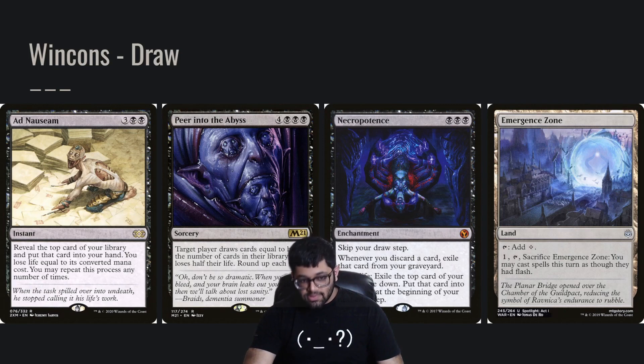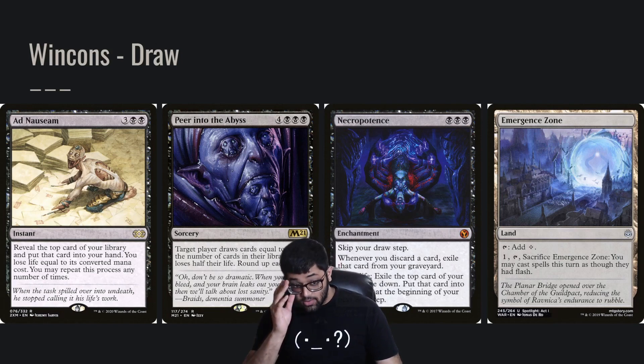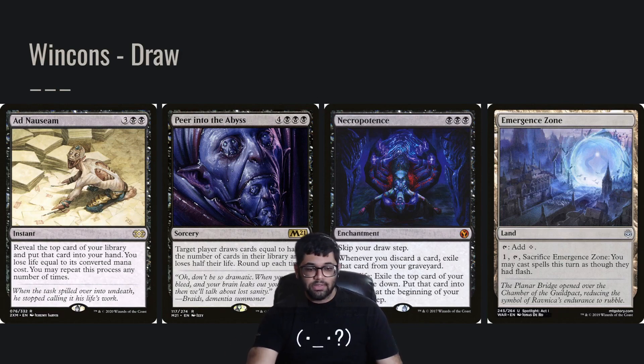Necropotence is really, really good in this deck because you can pay one life as many times as you want. So if you want your spells to cost five less, you can make it cost five less. You want to make your spells cost ten less and try to get off a big X spell, you can do that. Necropotence also combos with Emergence Zone — in that trigger, you can crack Emergence Zone and play all the spells you get off Necropotence.